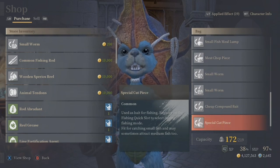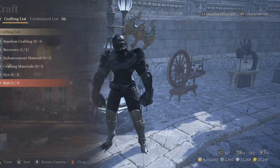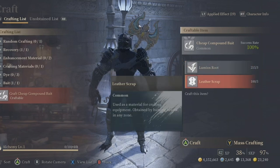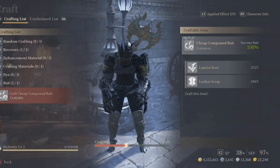Moving on: cheap compound bait is created through the alchemy station. You don't need a high level alchemy to start right away. You just need Lumios root, which is found in the open world as a plant, and leather scrap, which comes from mobs. Combine them and you receive cheap compound bait.